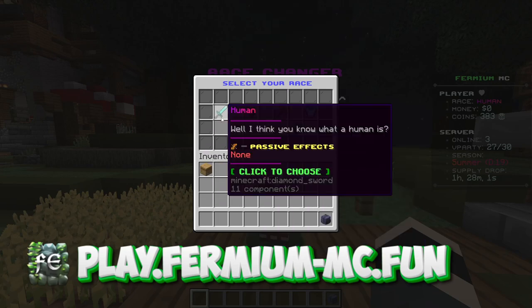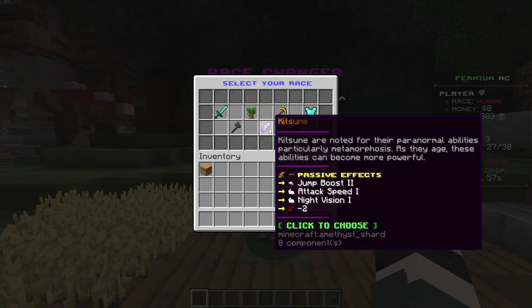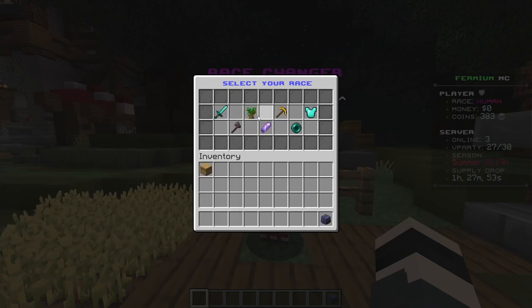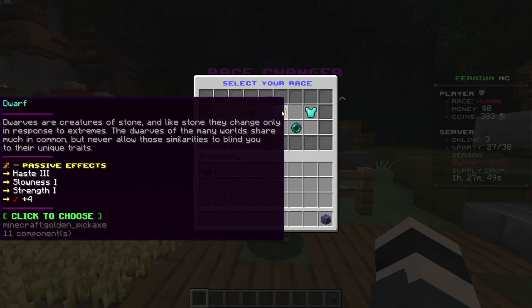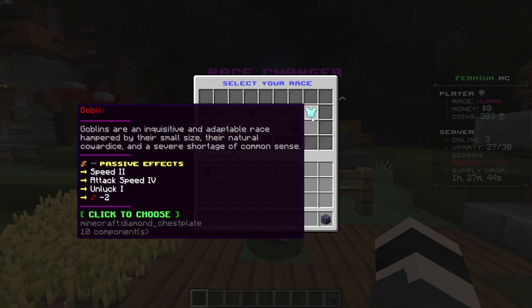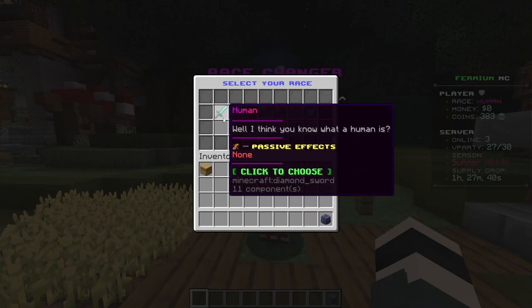Our server also has a few custom races: Human, Elf, Dwarf, Goblin, Draken, Kitsune, and Orrin. Each race has its own buffs. Currently only Goblins have a negative debuff, but in the future other races apart from Human will have a bit of a downside, so not everything is purely positive.